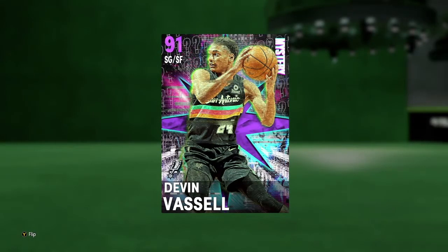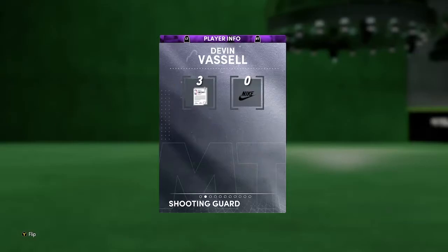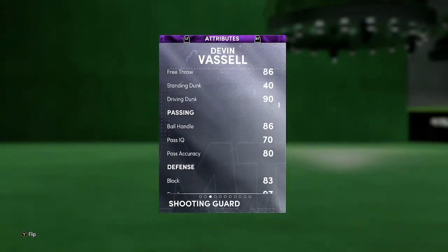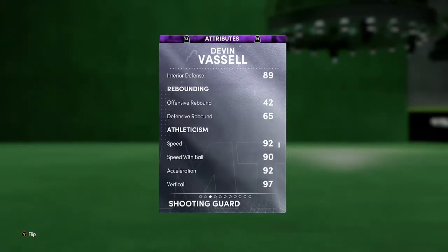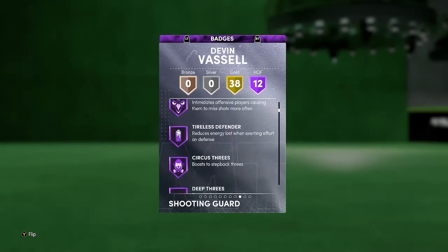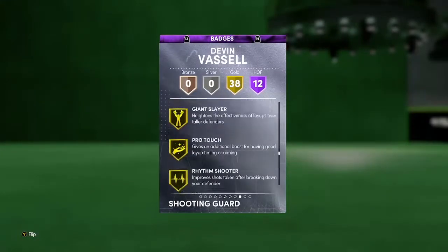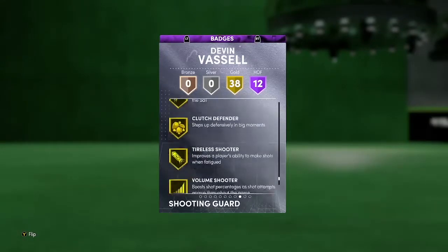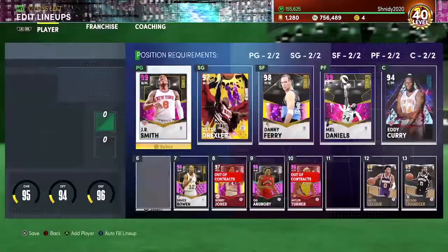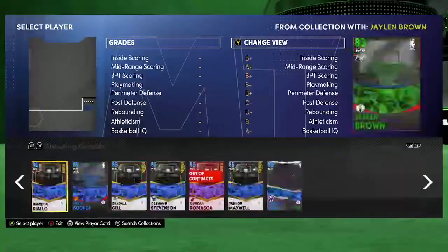Devin Vassell is a brand new amethyst card from the mystery pack — shooting guard, small forward, only 6'5". He's got 83 offense, which isn't great, but 99 defense, 19 years of age, 88 driving layup, 77 mid-range, 95 three-point, 90 driving dunk, really good defense and solid speed. He's got insane defense and 12 half badges including clamps, intimidator, and corner specialist. Let's throw him into the lineup.